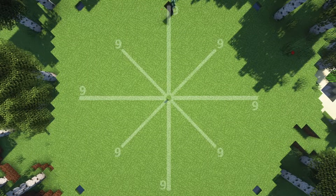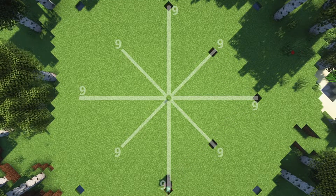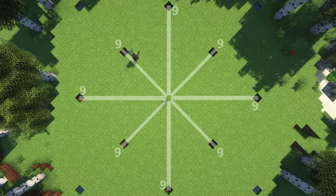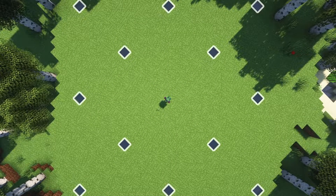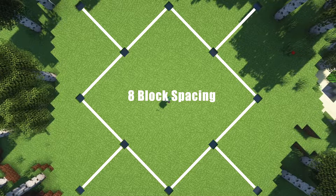Now head back to the center of the farm, and count 9 blocks away in all directions, including diagonals, and replace the 9th block with water. Now you should have 12 water sources down. You'll know you've done it right if every water source has an 8-block gap in between them.